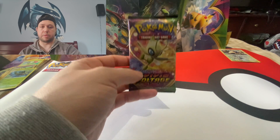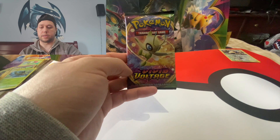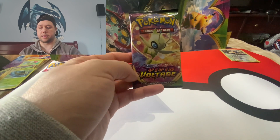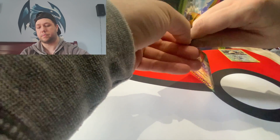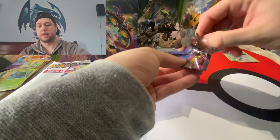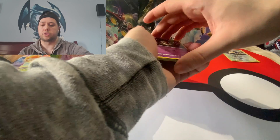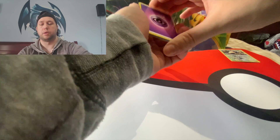We are now going to get into the Celebi pack, which is the last pack in that Alakazam V-Box. Then we'll get right into the 3-pack Sobble Promo blister. Here's the last pack of the Alakazam box — we have the Celebi pack art. Hopefully we will get last-pack magic out of here, or an Amazing Rare. That would also be a good card to get, because I do need that Rayquaza card to complete my set.